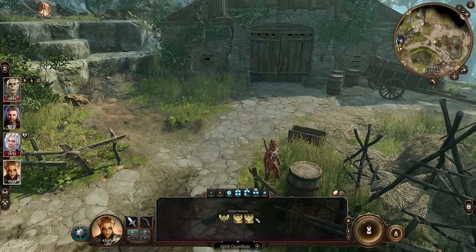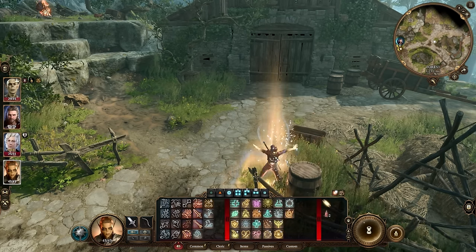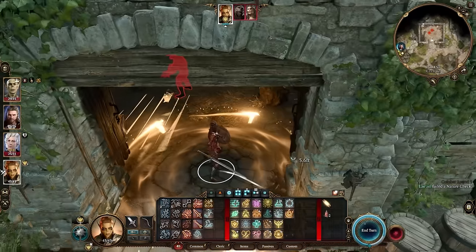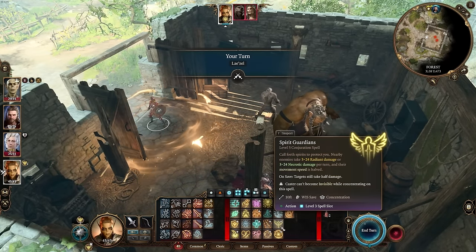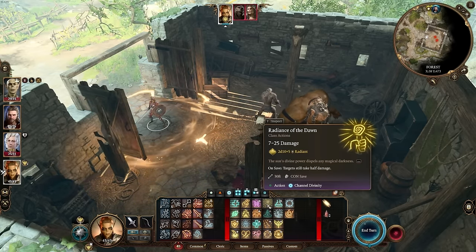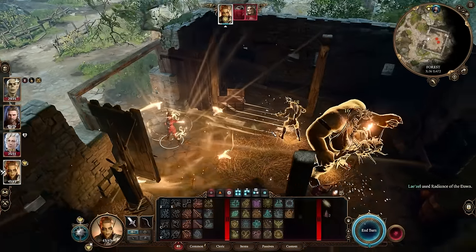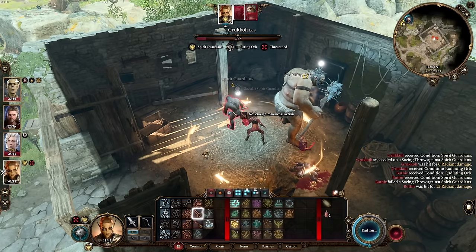We are going to precast, near every encounter if we can, our Spirit Guardians to get Radiant Damage swarming around our character. This does require our concentration and lasts 10 turns. Now that we have that running, I'm going to open up these barn doors and see what's going on inside. We even get to go first in this encounter — this makes our job even easier, best case scenario. Because I used my action before the conflict started, I have an action to start this turn with as well. This is one of the reasons you may want to play as a Light Domain Cleric — we get another Radiant cast. This is Radiance of Dawn.